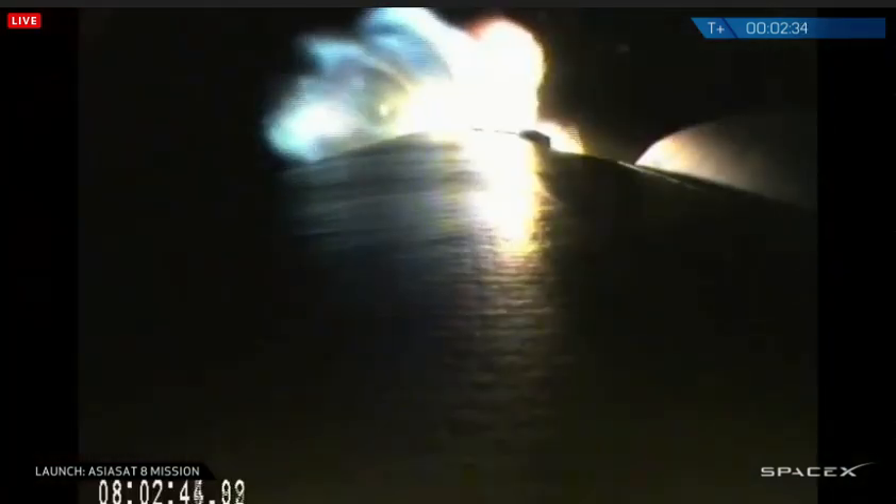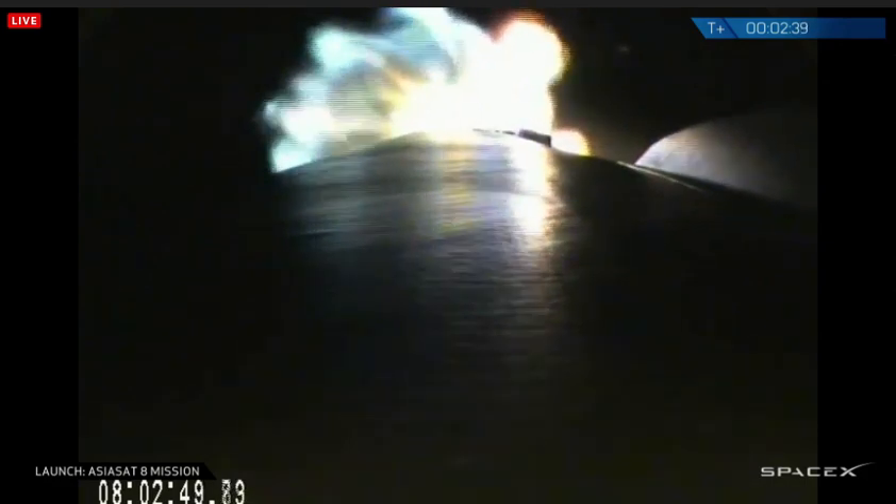T plus 2 minutes 30 seconds, vehicle flying down the center. Altitude 48 kilometers, speed 1.9 kilometers per second, downrange distance 75 kilometers.